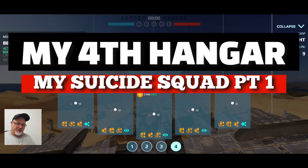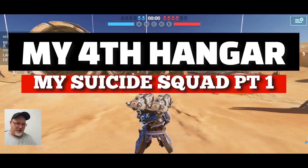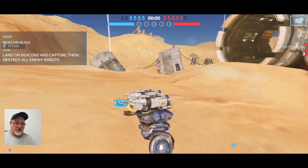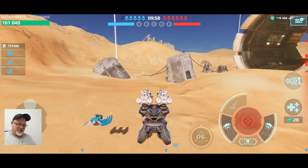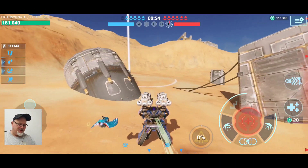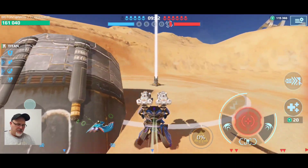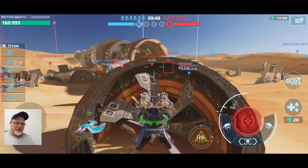Hey there, it's Big Tony over here at NatG, coming at you with my Suicide Squad. This is my fourth hangar — leftover bots, leftover weapons, a bunch of level one passive modules and my leftover drones. I thought I'd put something together which is kind of representational of what a free-to-play or pocket change spending account would probably look like.